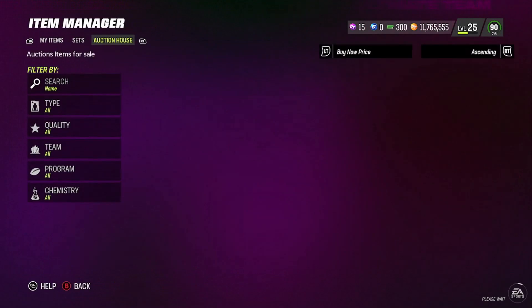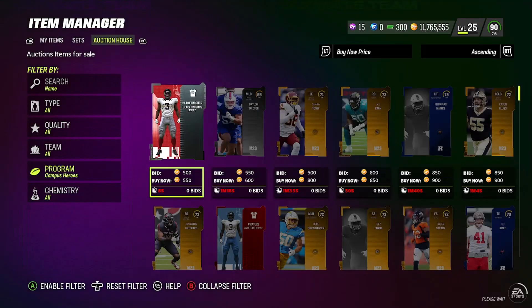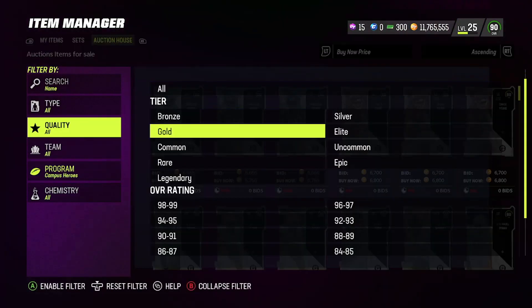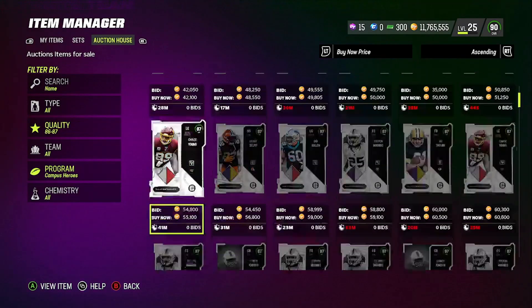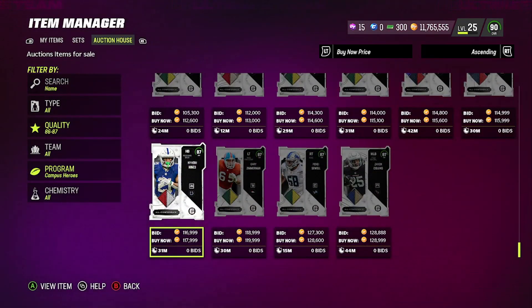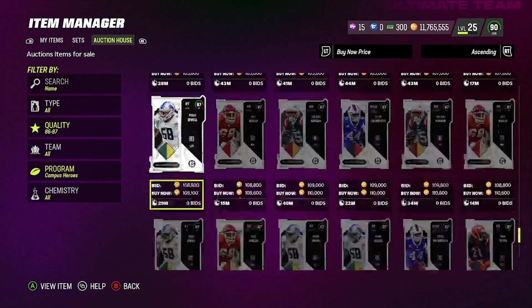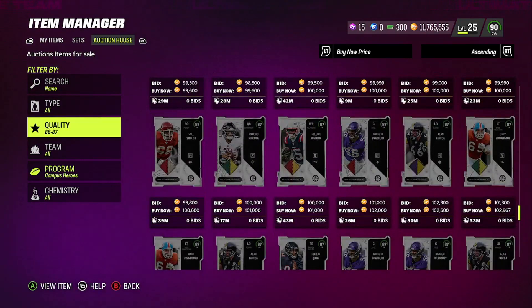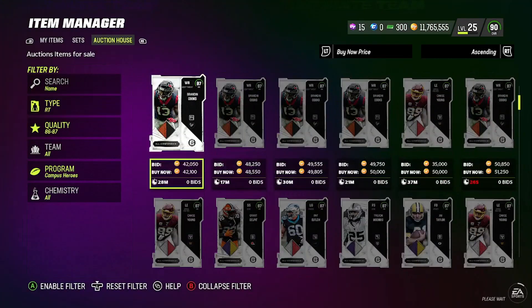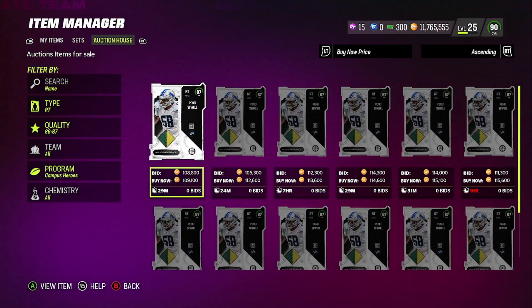Let's come look at this now. We got a program — Campus Heroes. You can see here some of these 87s are going for 110, 115, 120,000 coins. So pretty much I was building out the set for about 70, 75K and now I can pretty much get back 110, 120,000 coins with some of these sets. That was something you could take advantage of if you were in the stream. You see this Payne C-wheel right here — 110,000 coins. I can go build that right now. That's where you should be in the stream so you can take advantage of those methods.